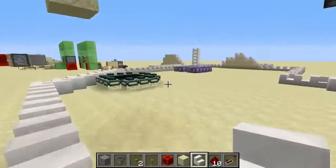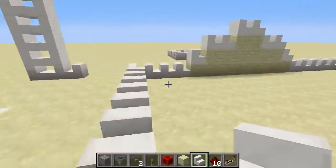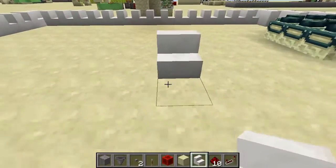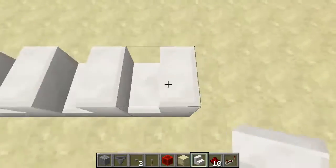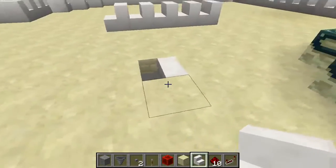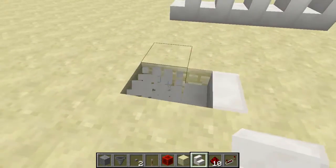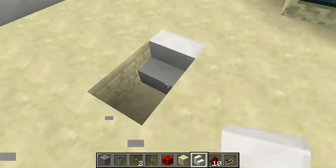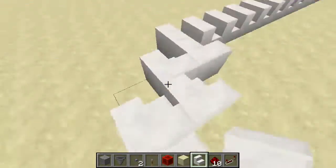I haven't tested, but I'm pretty sure as long as you keep this in the spawn chunks — close to where your original spawn is — this feature will work for you. You can just place stairs like this, and it will teleport you one block in the direction that the stair is facing if you're above it. If you chain a lot of these together, you will have ultra fast transportation.